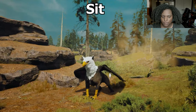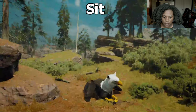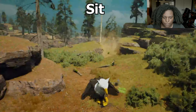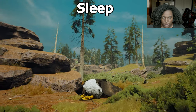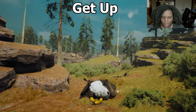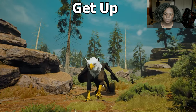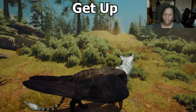Let's take a seat. We spread those wings out and then we settle our body and curl those front claws up. Looks very nice. Very dapper. Sleep — we just tuck our head under our wing, it's super cute. Tail curls up as well. Get up — it's pretty quick. I like that. You're not going to get stuck too long if you're attacked.